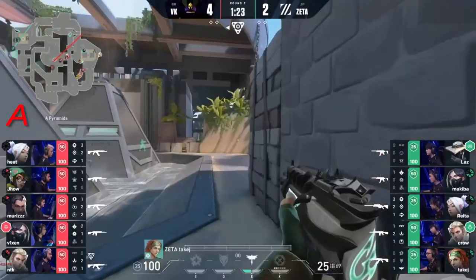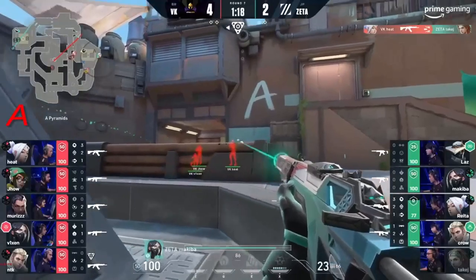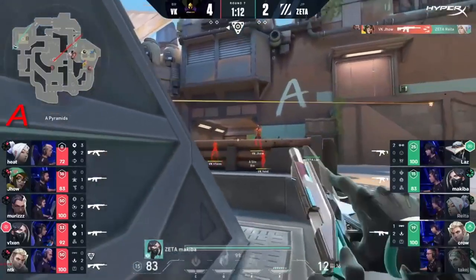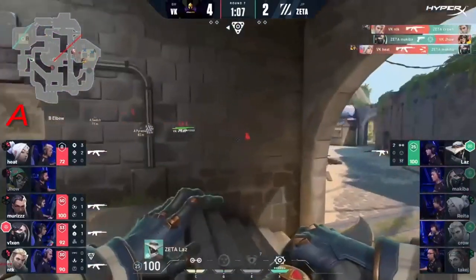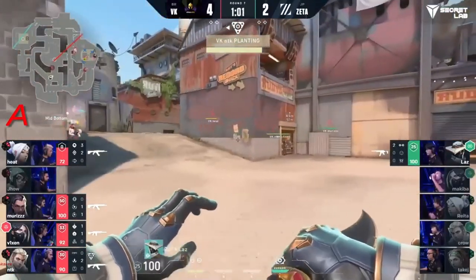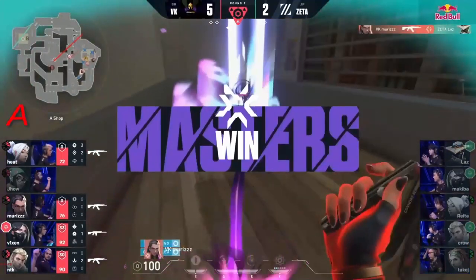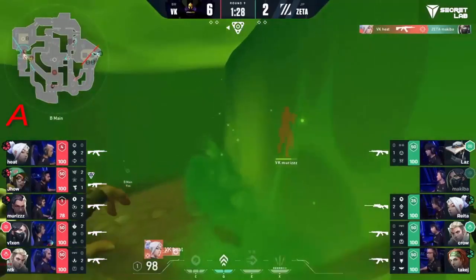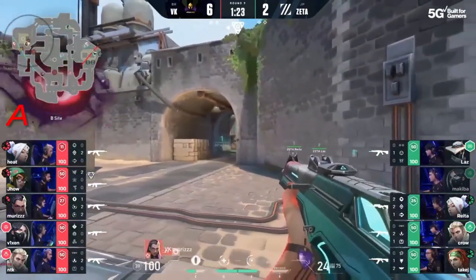There is mid control being built up and they've actually got themselves towards the double doors — this is where the problems begin. No one facing middle, the over-stack towards the extremities leaves mid open. A great read coming out from Vivo, but on the side is Makiba doing a little bit of damage here and there, but with NTK joining in, all that damage equates to nothing as Laz is the last one alive, miles away. Vivo key to address the issues — they're gonna have to be spotted. Makiba's made an absolute meal of it. Is there anyone to punish the rotations? That's the next layer.